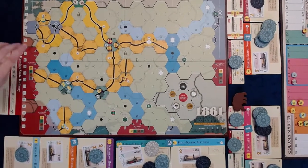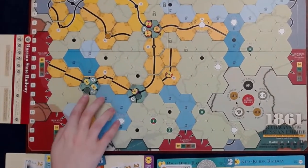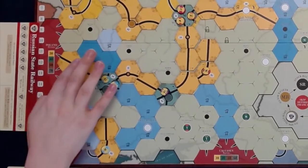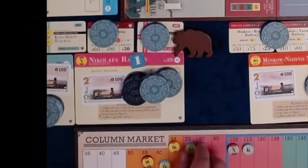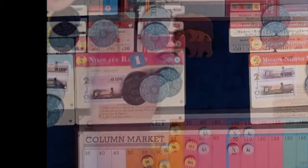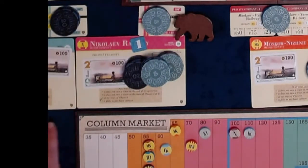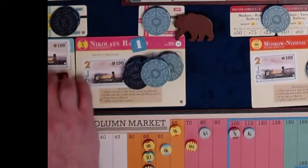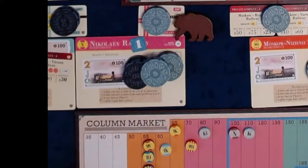The KB operates. He lays a straight track to B12, connecting to the off-board. He runs his 2-train for $80, paying half to himself and half to the company. Stock price goes to $80. He does not purchase a train. Since we are in Phase 3, he now purchases his Private number 5 from the player for $90.